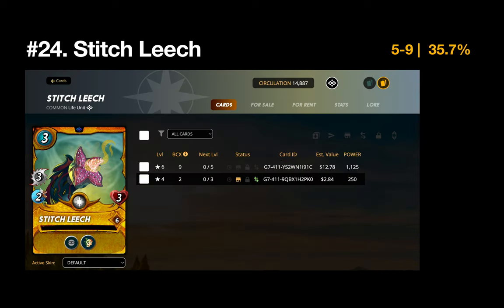Number 24 is the Stitch Leech — five wins, 35.7% winning percentage. This surprised me. It's probably my favorite Life card; I love the sneak ability and the fact that it gains health by hitting opponents. But I think I've underestimated how many attacks it misses due to its low speed. I might need to level it up or use it less with Life, since that's one of my sub-500 performing splinters.